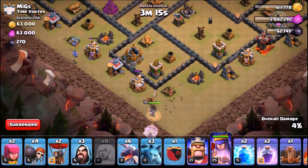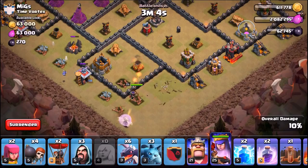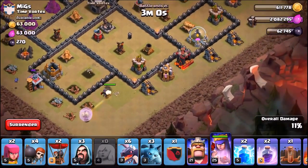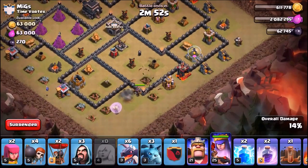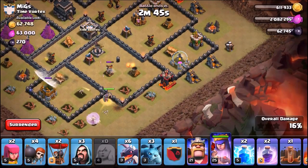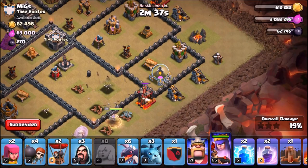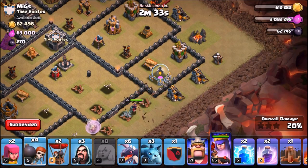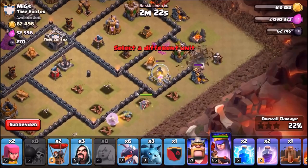Hopefully she'll move to the east — if not, the minions should cut off enough units to redirect her. It looks pretty good. She's going after the mortar and the gold mine. If you want to know which direction your queen will go, I did put out a queen directional guide — I actually go back to that myself. Now I'm putting my king down and my wall breakers to get my queen inside the compartment to take down that air defense.